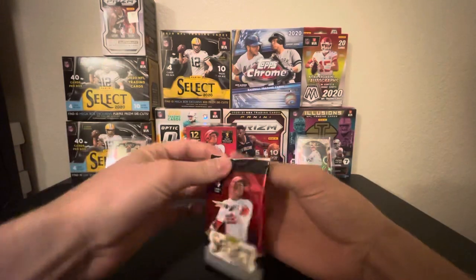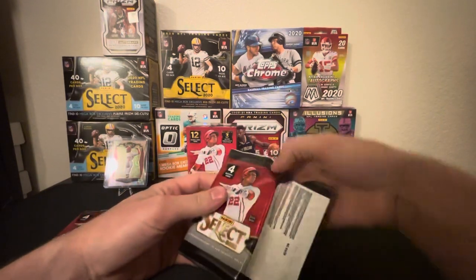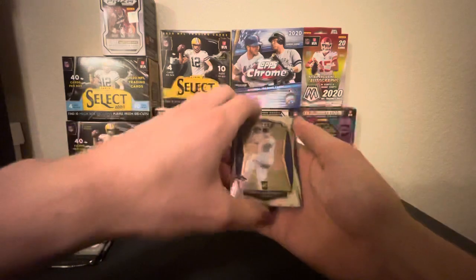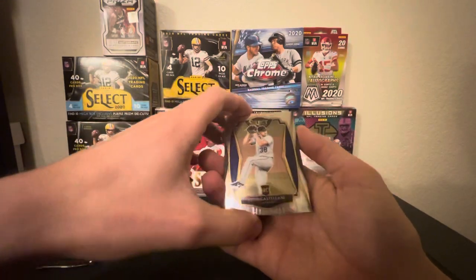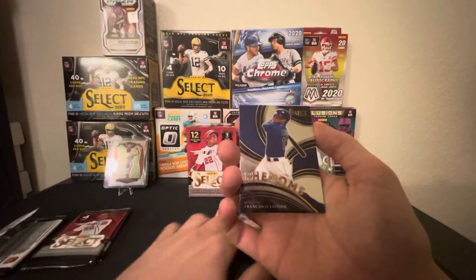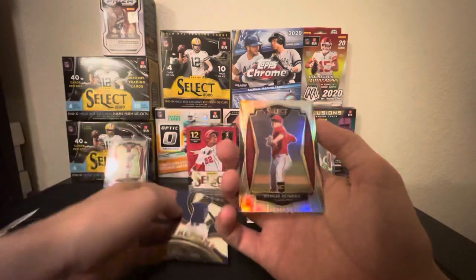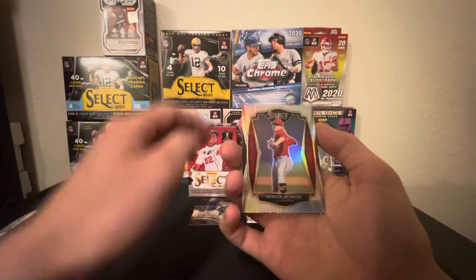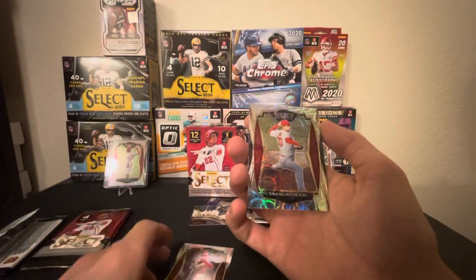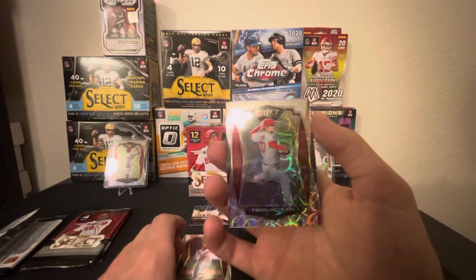First pack. We start off with Ryan Castellani from Colorado, got a Francisco Lindor Phenoms insert, got a Spencer Howard from Philadelphia — silver — and got a Kwang Hyun Kim from St. Louis as our first skull parallel.